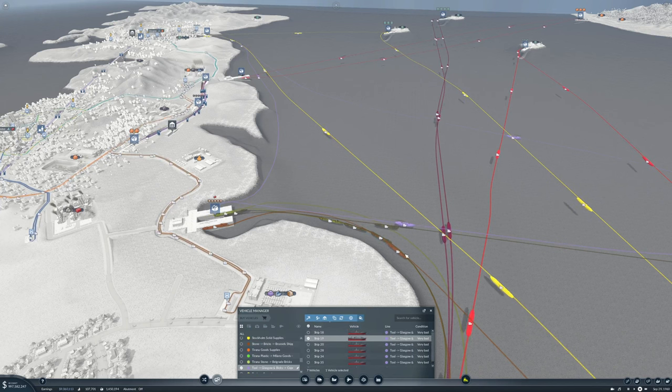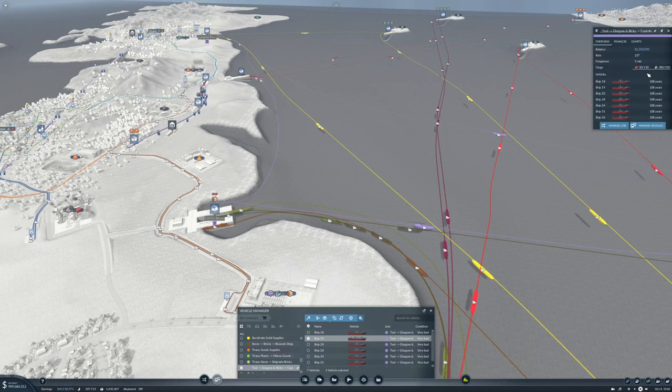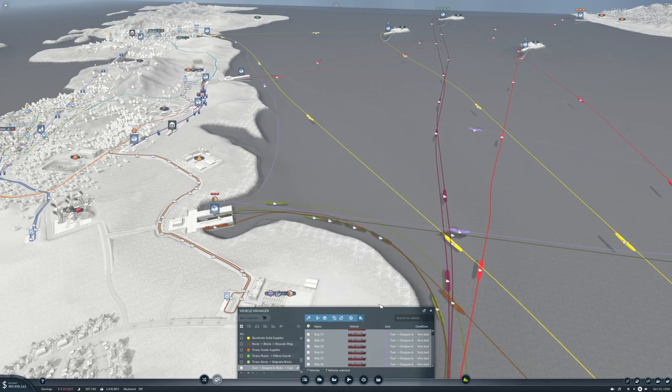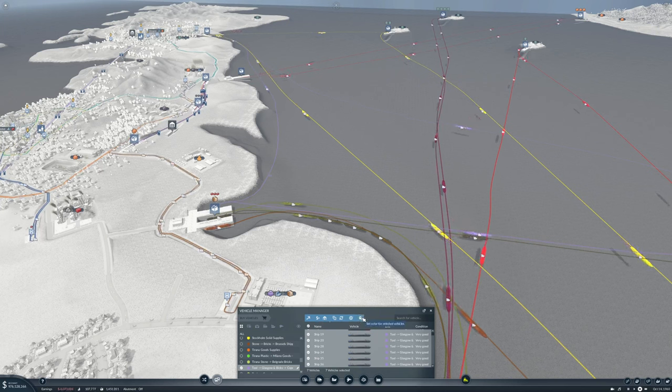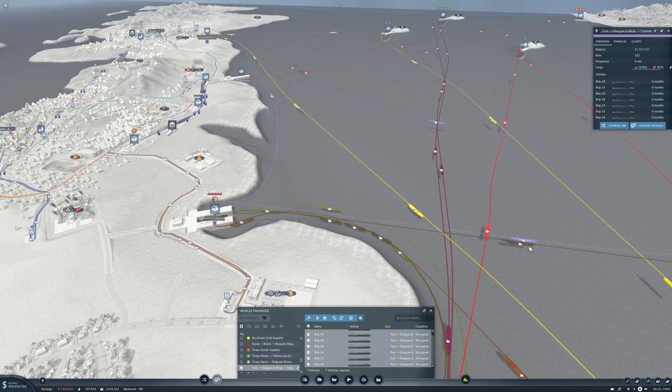Which route was this? It was Tools to Glasgow, with a rate of 237. Let's replace you with the Axe Alps. The rate is now 522.